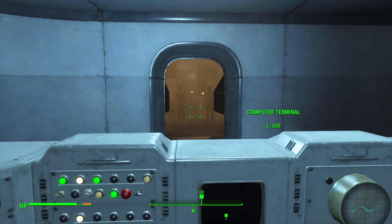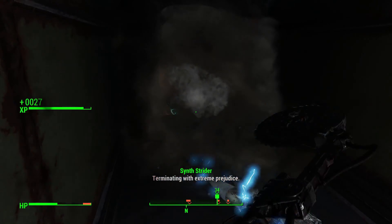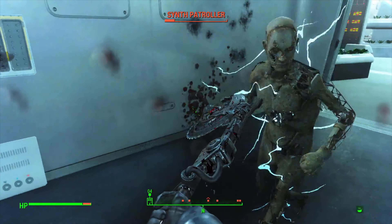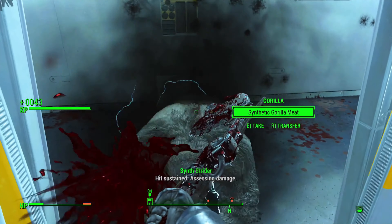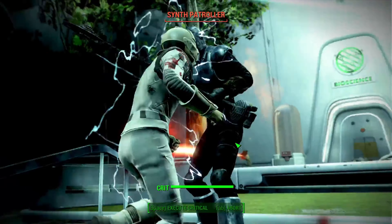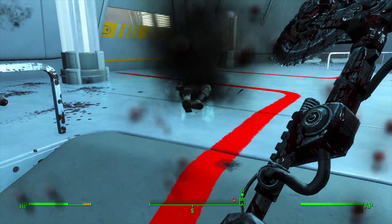With the Institute repelled, Ronnie makes a speech and we speak to Preston to go on the attack. Sturges has found a way into the Institute, so we swim through toxic pipes, take out a couple of synths, and pop out near the relay. We use the targeting sequence to teleport our friends in — brilliant. Preston gives us a pulse charge. We carve through synths, even activate a sentry bot to distract Institute forces, and make headway into BioScience, running through synths and a couple of gorillas — comical.